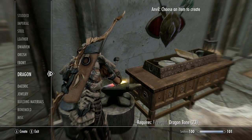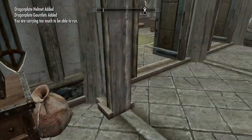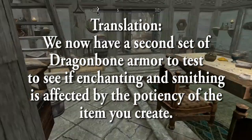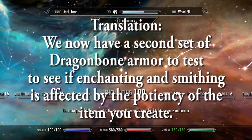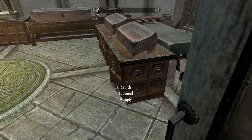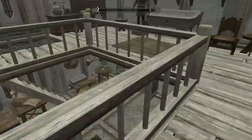We can now make dragon armor - boots, gauntlets, and a helmet. We now have another full set of dragonbone armor which we can improve once we've made all of our skills legendary and reset them from 100 back to 15. Storing the dragon bones and scales for now so I can run around more freely.